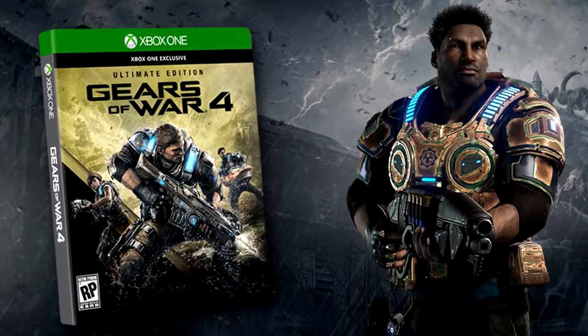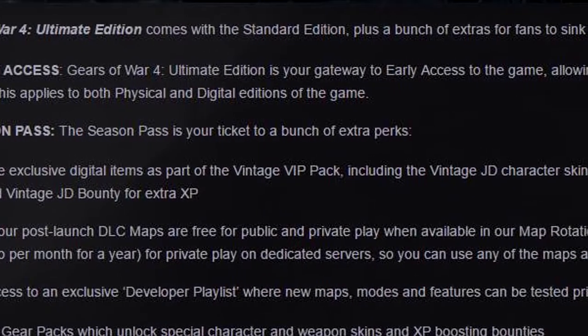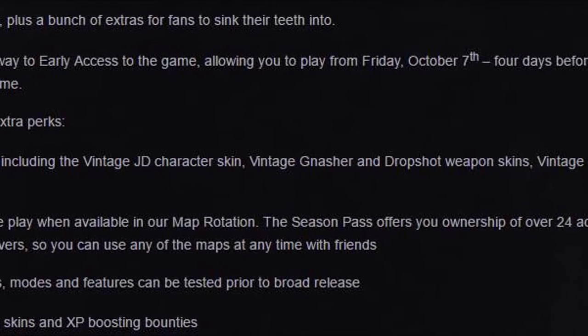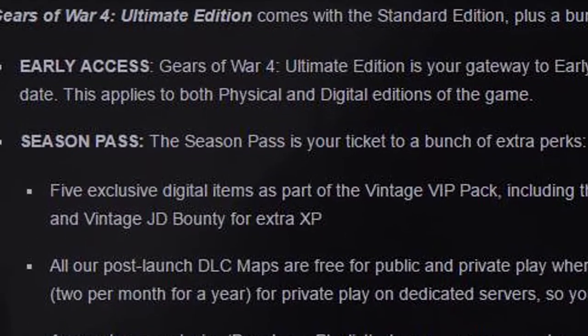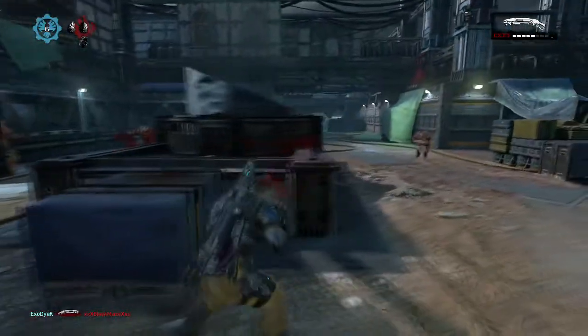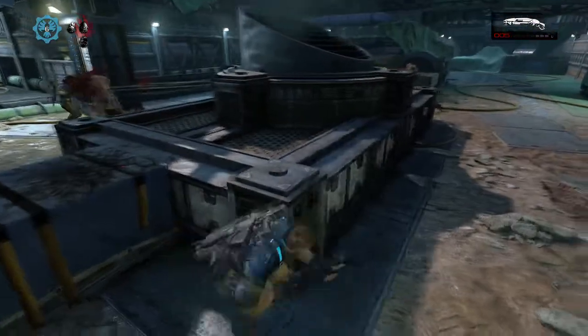Moving on to the Gears of War 4 Ultimate Edition — this is what really grabs my eye. Early access: the Ultimate Edition is your gateway to early access to the game, allowing you to play from Friday October the 7th, four days before the release date. This applies to both physical and digital editions of the game, and I goddamn love it.